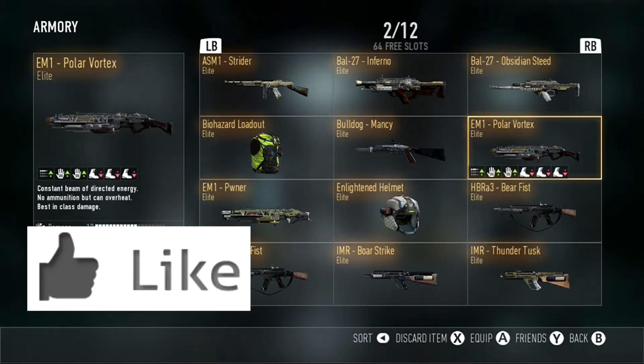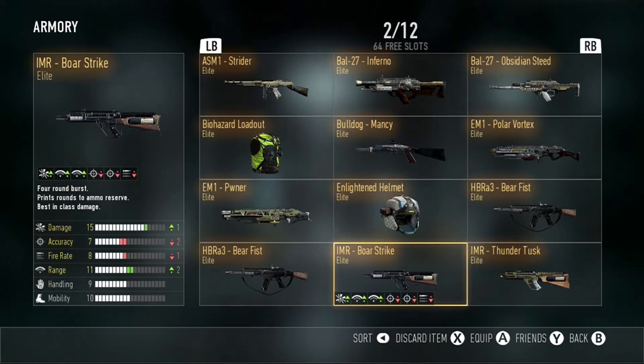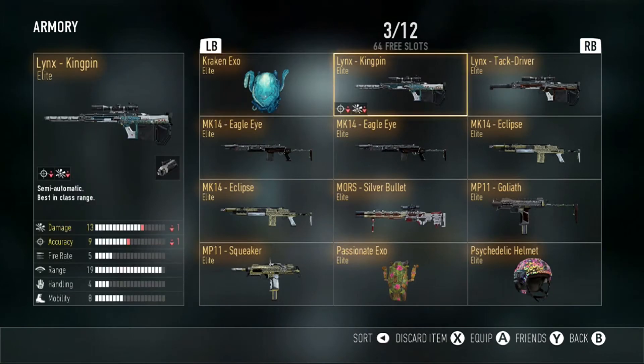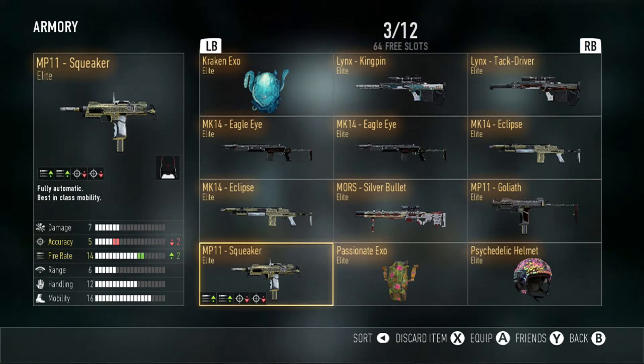If you guys can slap that like button down below it will really help me out. Step one on how to earn more advanced and regular supply drops is to use new weapons. If you're always using the ASM1 and the Obsidian Steed, you'll get a supply drop maybe once every 50 minutes of gameplay, which is a long time.